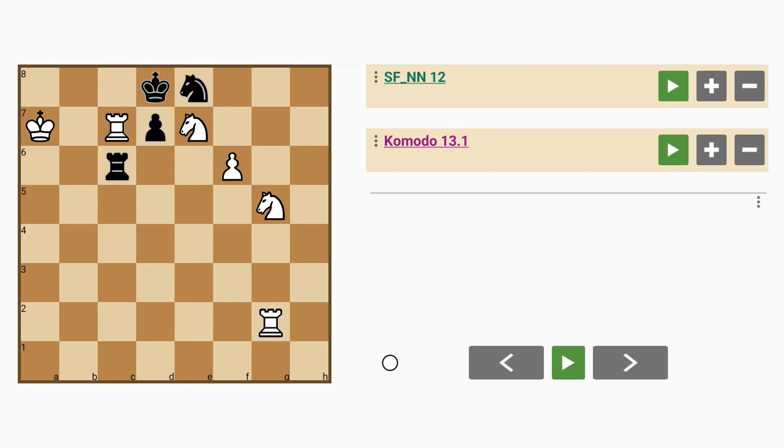CGCP 2714 by Chesthetica. White has a pair of rooks and a pair of knights and a pawn against black's rook, knight and pawn. So white has almost double black's material.